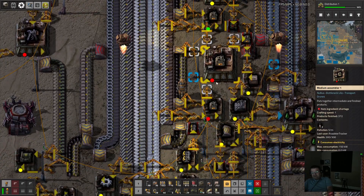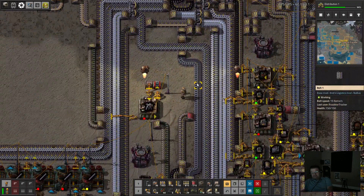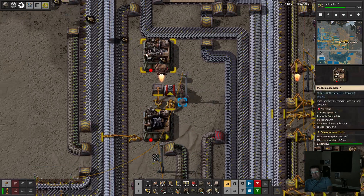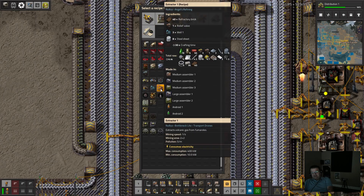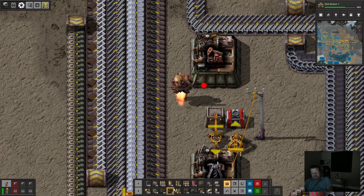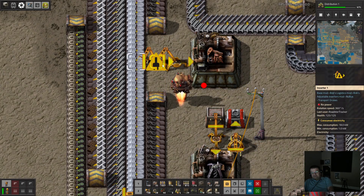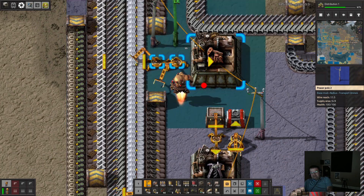Now for the refractory bricks — trying to decide the best place. This isn't a bad spot to do it. So we need: extractor, refractory bricks, relief valve, well, and steel sheets. Steel sheets we can get easily, refractory bricks will be a little bit harder but we can still manage.